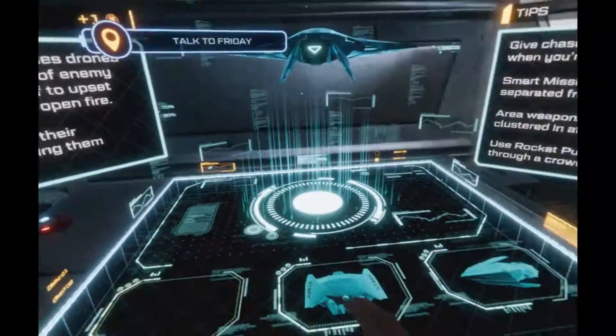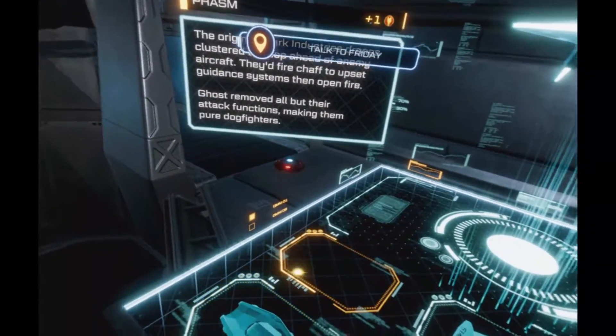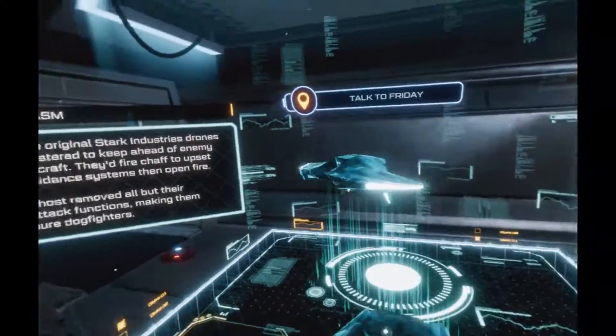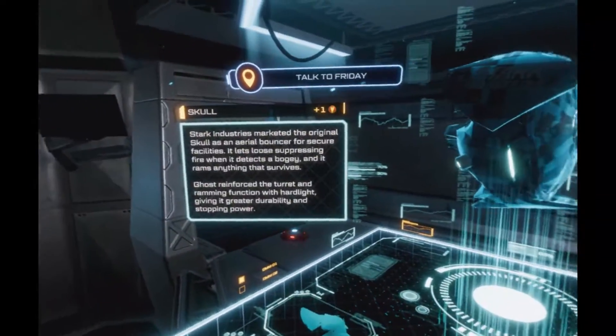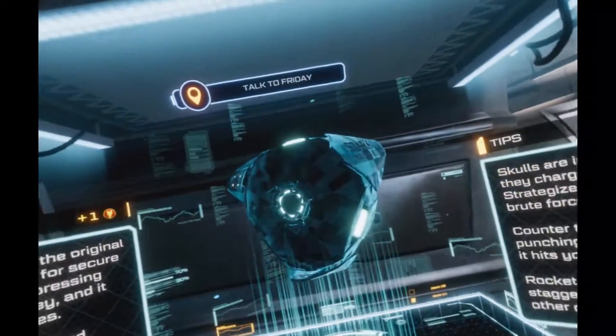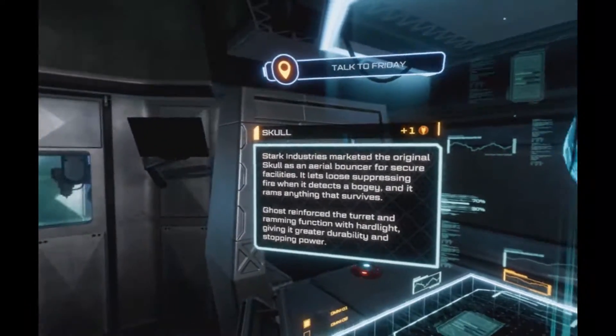Oh — a plus one! Did I get a point? I did! Upgrades! Okay, so learning about the drones gives us a point — awesome. Let's keep getting these. This next one — the Skull — the way it charges, it fires up hard light shields when it's ready to bounce, so watch out for that.